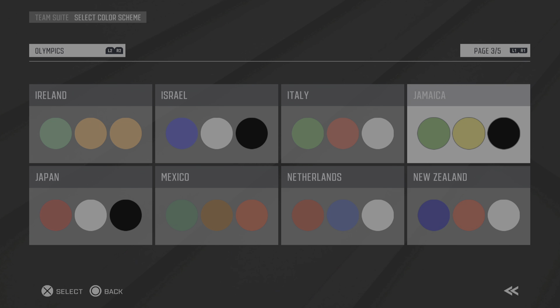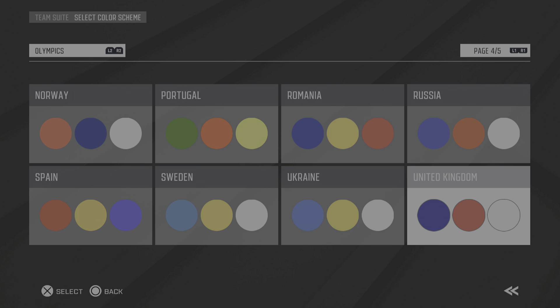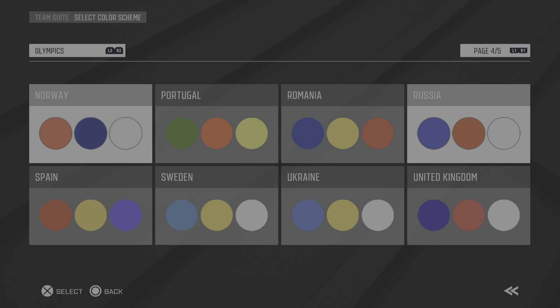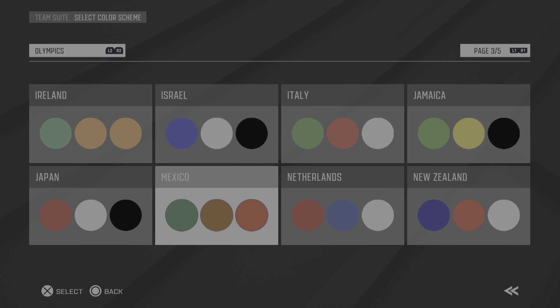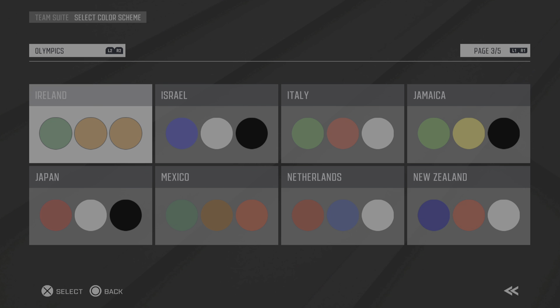I'm actually considering doing this — I might create a world league football and do a franchise with it, maybe 16 teams. You could use a lot of European teams since they play in Europe. Uruguay's on here. Japan actually plays too — and they do have Japan on here. It would be cool to create a world league of football with two divisions, maybe a North American and Europe division.